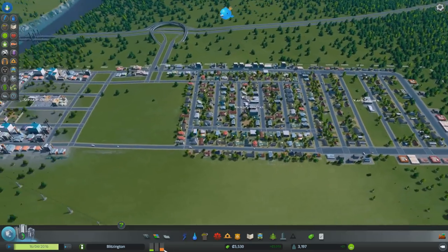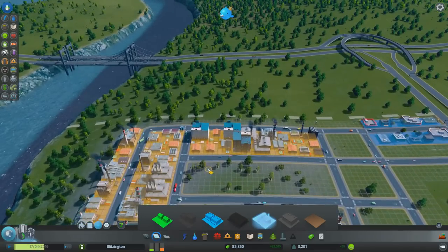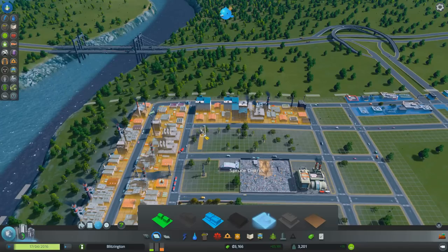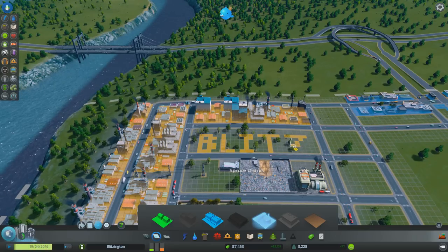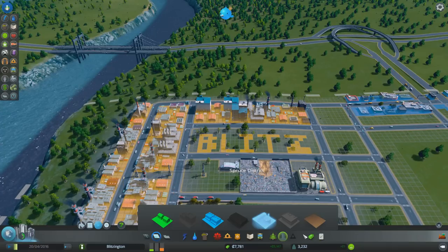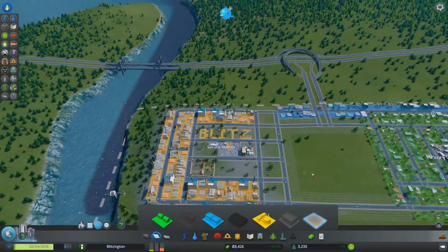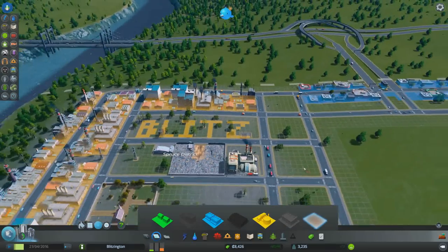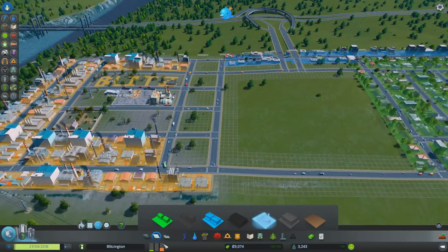How is Kent Square going? Looks pretty good. The industrial complex needs a little bit more, so let's pop in a little more. Actually — we could write 'Blitz' in roads here. Let me try — B, L, I, T, Z. I actually kind of did it! He can't build in Blitz Square. Let's watch and see what happens.